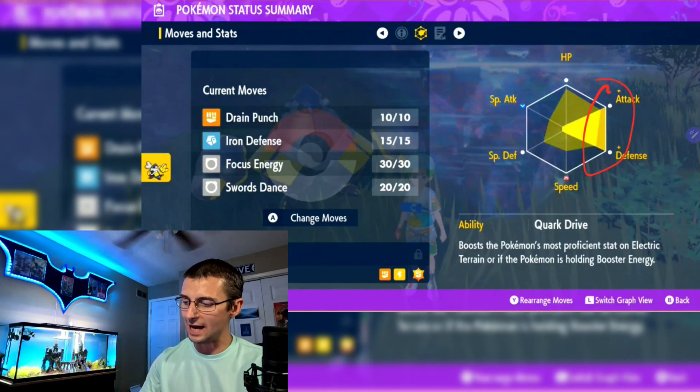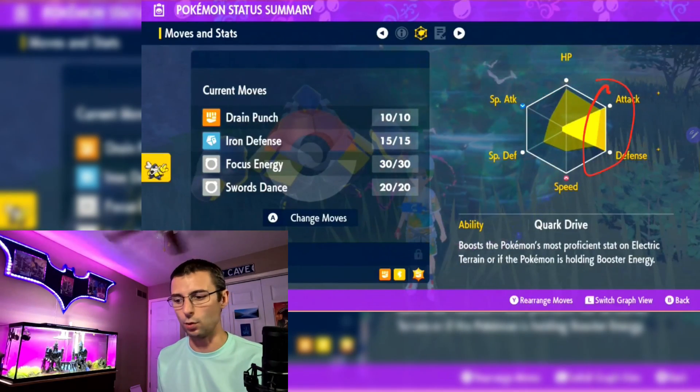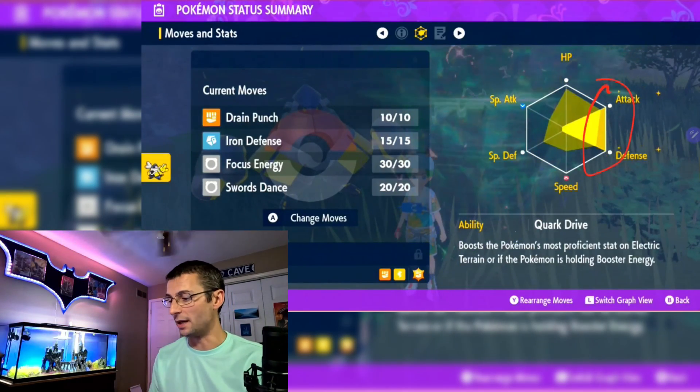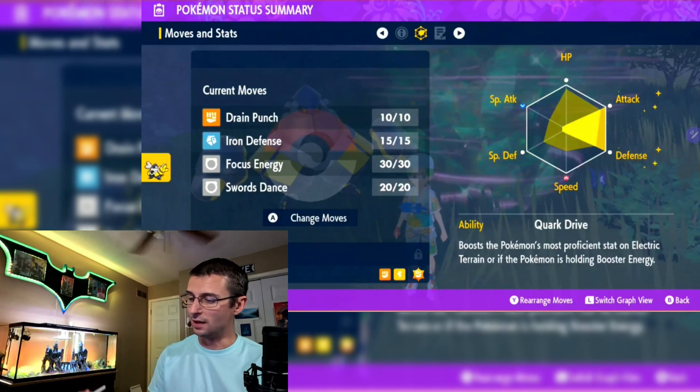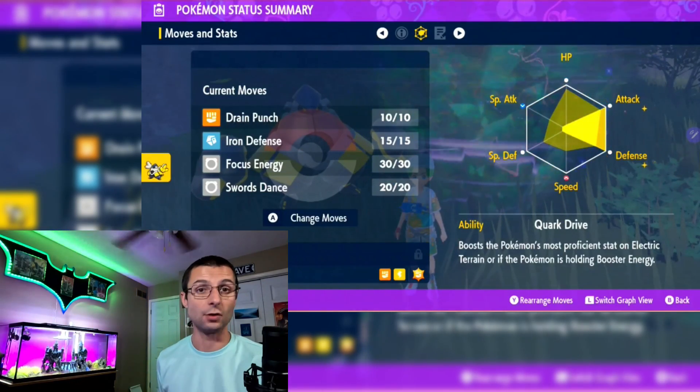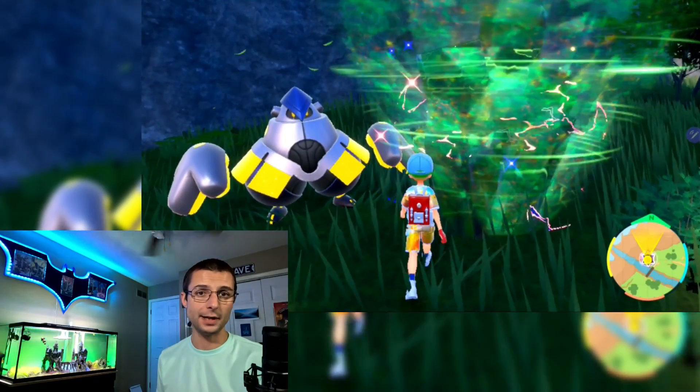Here are the stats: full Attack, full Defense. I caught this one in the crater just to try it for this build, which is why it's not shiny — my regular shiny build doesn't go this way. The ability is Quark Drive — you can ignore it, it's irrelevant, can't use it, can't change it. Let's get to the fight.